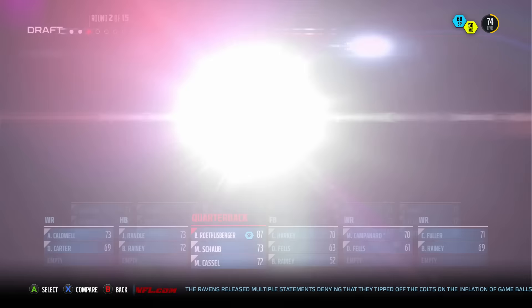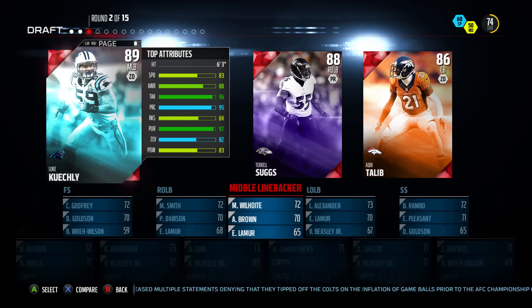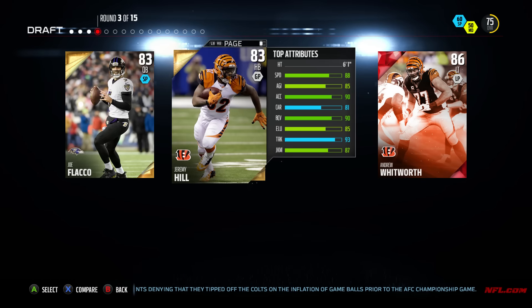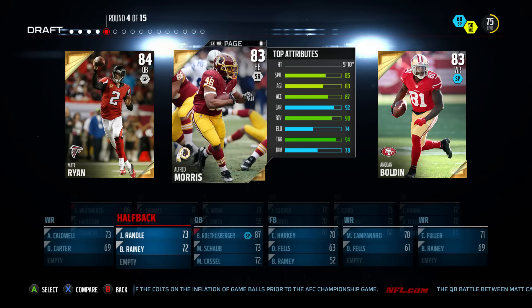If you look at his ratings, he's really, really good in the game. We wanted to solidify that position early, and then we take the middle linebacker position, who's kind of the quarterback of the defense, with Luke Kuechly. We go with Whitworth in the third round.